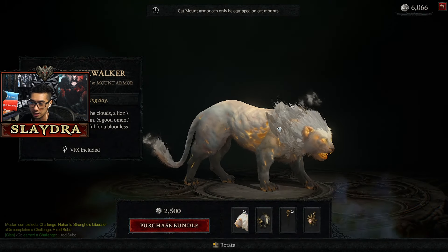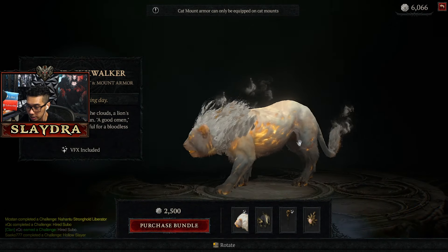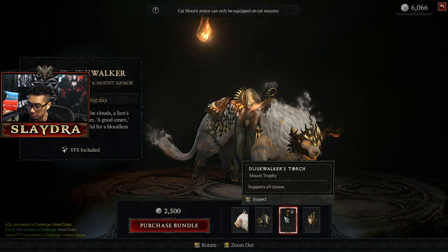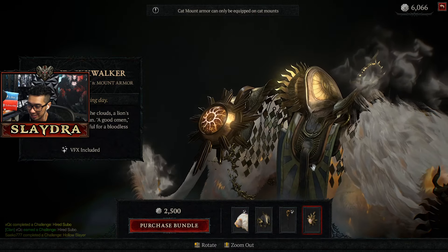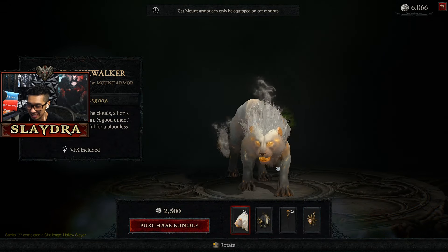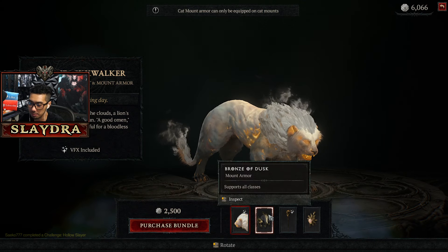Next up we have another mount, the Dusk Walker. That looks pretty cool too — it's kind of like on fire. It almost reminds me of something from the campaign, I'll try not to spoil it. That one was $25, and I wish you could just buy the base of that one.